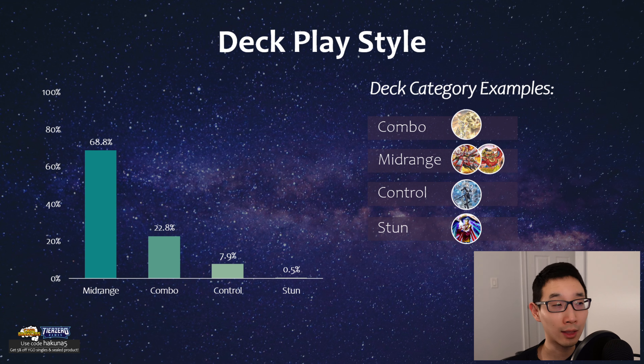Even Centurion I classified as mid-range because they don't actually summon a lot. It's not Wombo Combo heavy — it's like a one-card combo deck, but they don't summon a lot and then they Calamity Lock on the opponent's turn. So based on this categorization, most of the decks are mid-range. In the old days when I did monthly meta analyses of top-ranked Dueling Book players, combo decks were usually the most dominant categorization.